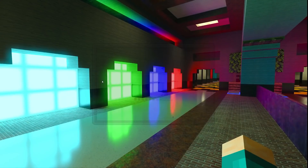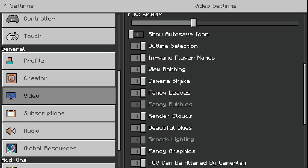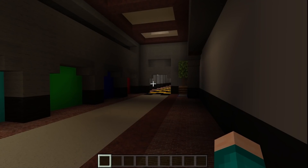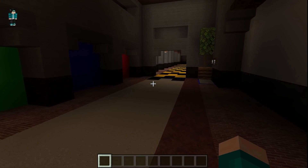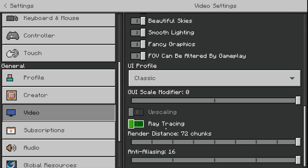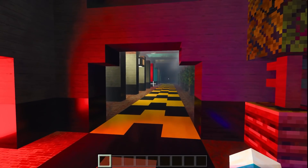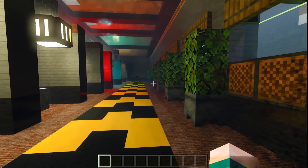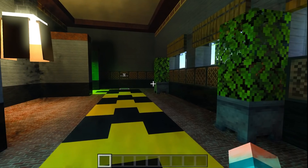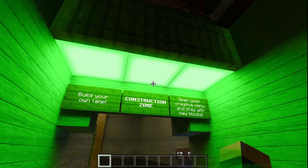By the way, you can actually turn off RTX if you'd like to — you can toggle it on or off. All you've got to do is go to video and just turn off ray tracing. And then we're back to normal. But obviously, if you want to use RTX, go to settings, video, and turn on ray tracing. It's pretty self-explanatory and easy to do. Now that I have a PC with fully functioning RTX, expect a lot of RTX videos coming soon.